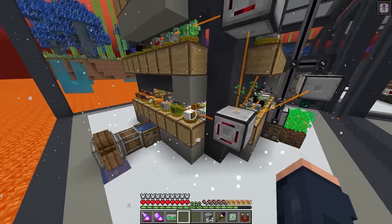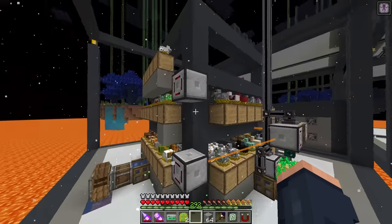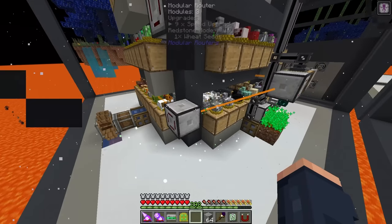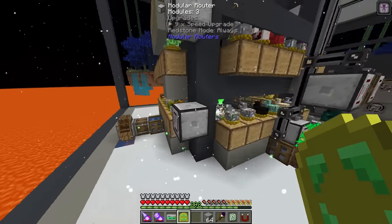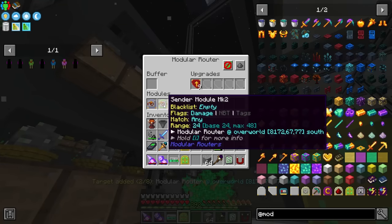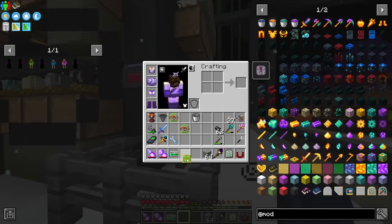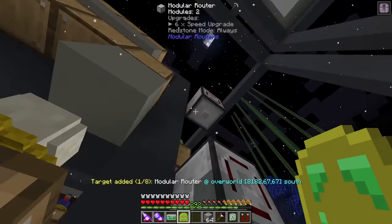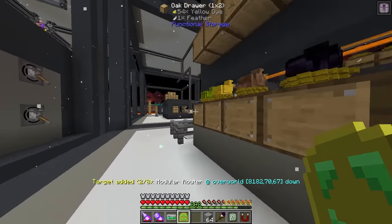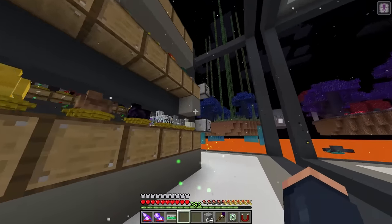We definitely want the puller to be fast and the one that sends to machines to be faster. This needs to be upgraded to max, this one too. We just need to make sure we're sending seeds quickly. Instead of having random sender modules, I could use a distribution module on these two - that would probably work better. We want everything round robining so everything's evenly distributed.